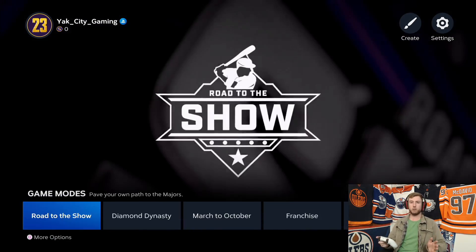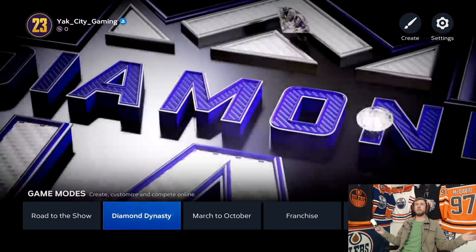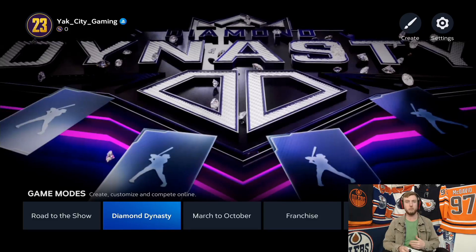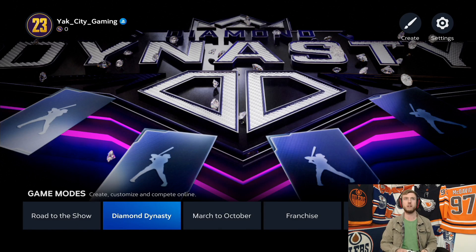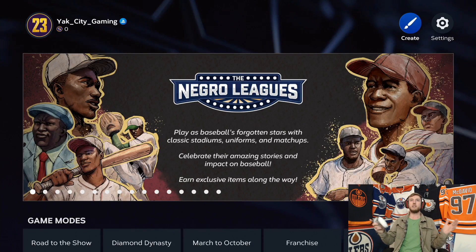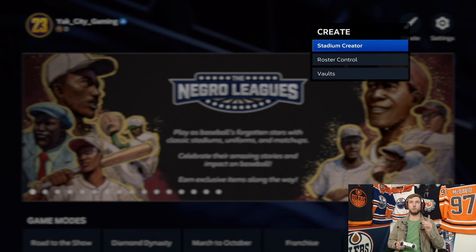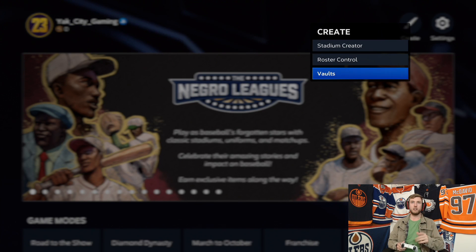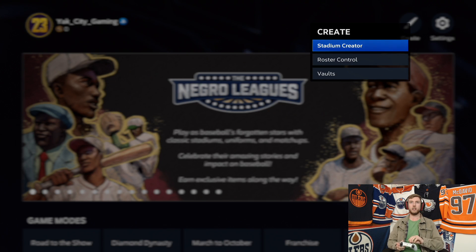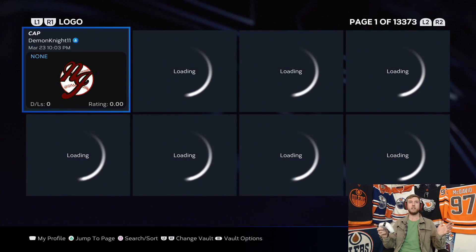Where we're at right now — what are we trying to achieve? We are trying to figure out how to get those sick custom logos for Diamond Dynasty uniforms, Diamond Dynasty team. Whatever you need a sick custom logo for, that's what I'm here to help you get today on MLB The Show, day one, night one of early release. So let's go up here and get over here to Create, and you see here there's the vaults. Hit the up button or the left stick and there's a couple of vaults: Stadium Creator, Roster Control, and Vaults.